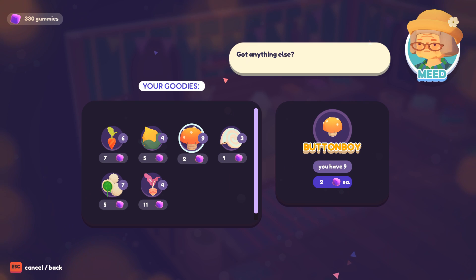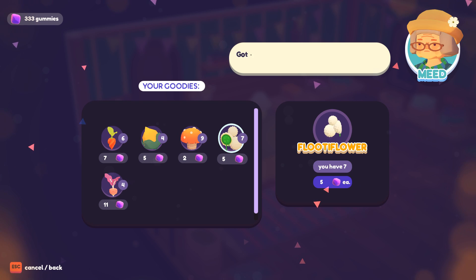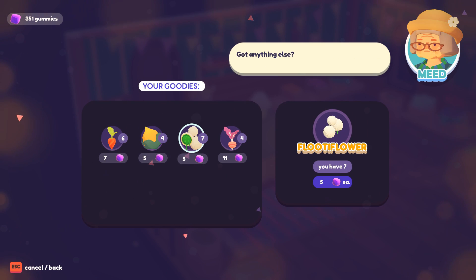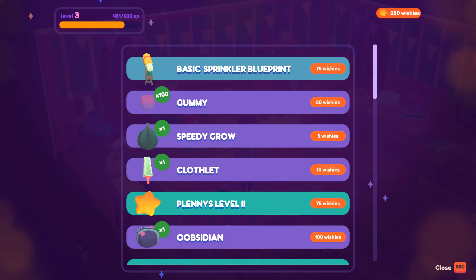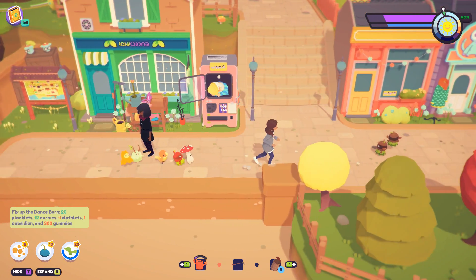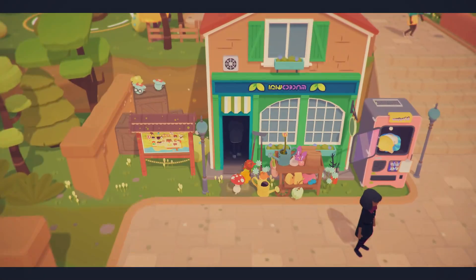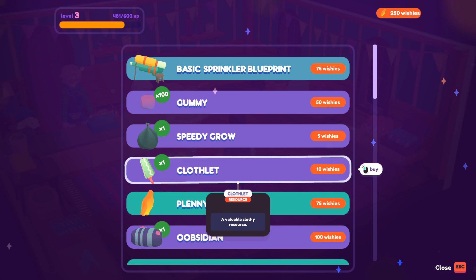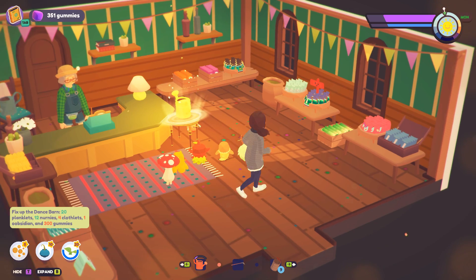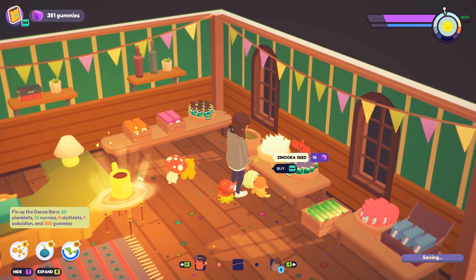Let's sell all of these sea plops and shell bows because I need room. We'll sell these button boys too. Now we have 351 gummies — nice! I need a clothlet, so let's go to the wishing well and wish for one. What is this for wishies — plant a zenuka? I want to plant a zenuka so I can get the wishies I need to go to the wishing well and get a clothlet to complete the dance barn.